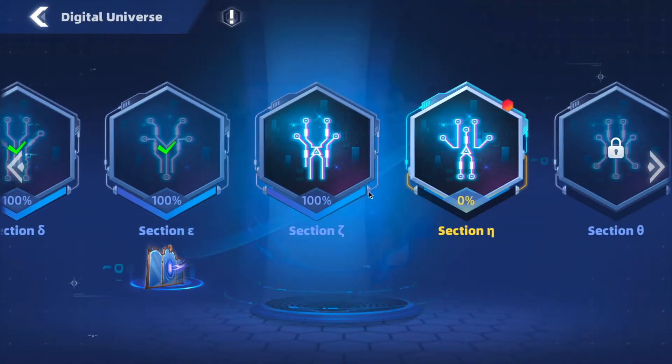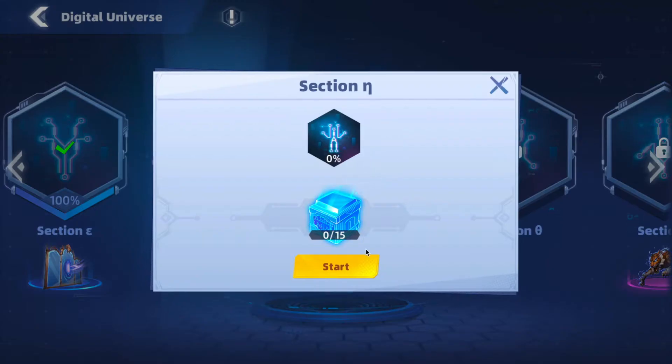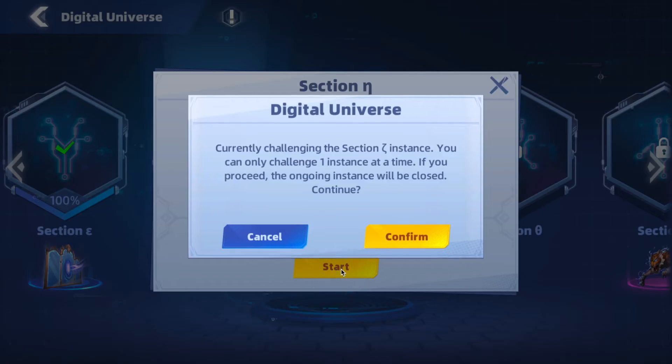From the main screen we go to Adventure Earth and Digital Universe, and here we are at section — I don't know my Greek letters. We've got 15 chests currently in this section.